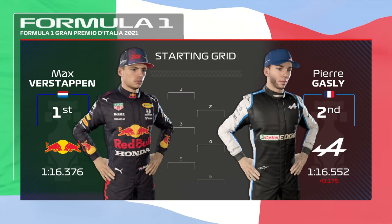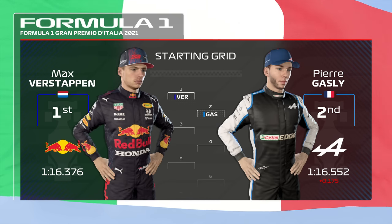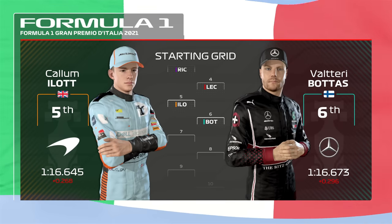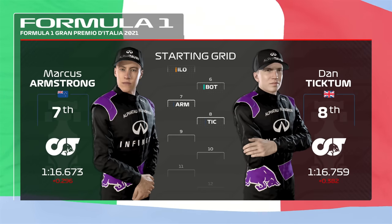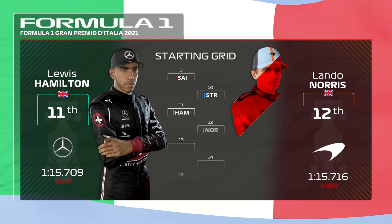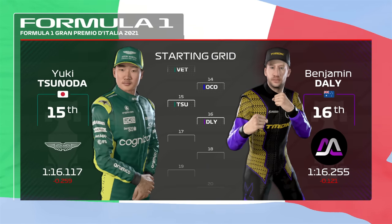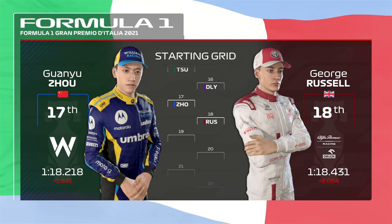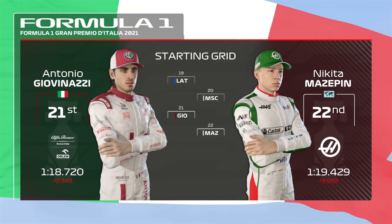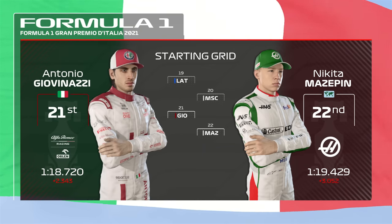Max Verstappen put in a fantastic lap yesterday and starts from pole position with Pierre Gasly alongside. Looking down the rest of the grid we have Ricciardo, Leclerc, Callum Islet, and Bottas. Armstrong, Tictum, Sainz, and Lance Stroll. Hamilton, Norris, Sebastian Vettel, and Ocon. Tsunoda, Benjamin, and Guan Yu Zhou, and George Russell. Latifi, Mick Schumacher, Giovinazzi, and Nikita Mazepin. It's almost time for lights out — let's go down to the track.